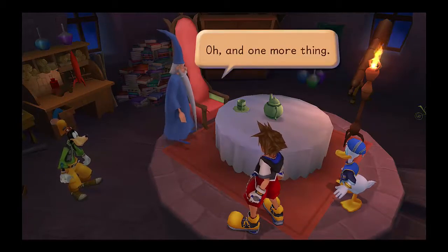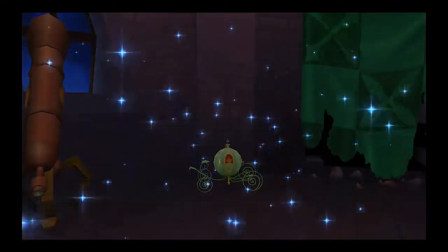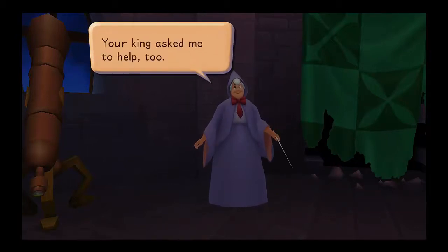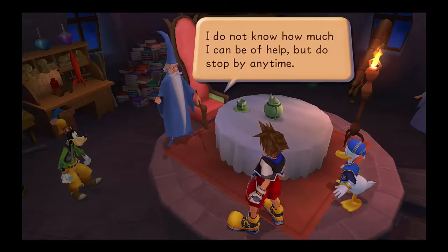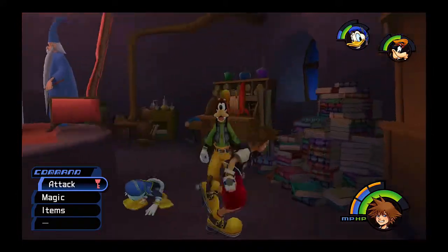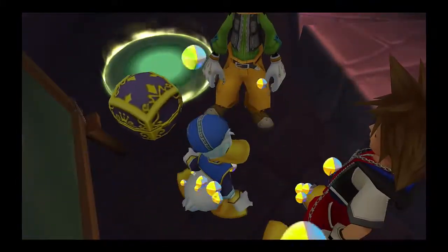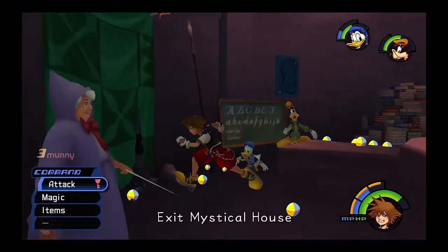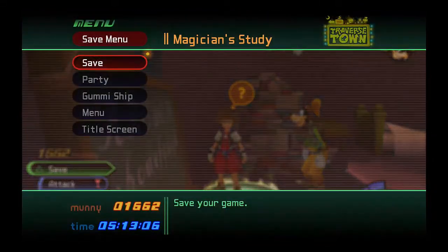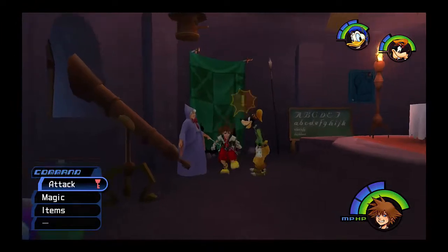Your king asked me to train you in the art of magic — we can start anytime you like. Let me know when you're ready to begin the training. Hello, I'm the Fairy Godmother. Your king asked me to help too. I will assist throughout your journey. I don't know how much I can be of help, but do stop by anytime. First things first — I know I saw a Trinity Mark around here. There it is. Lots of money. Alright, and now we save. Let's go ahead and talk to the Fairy Godmother.